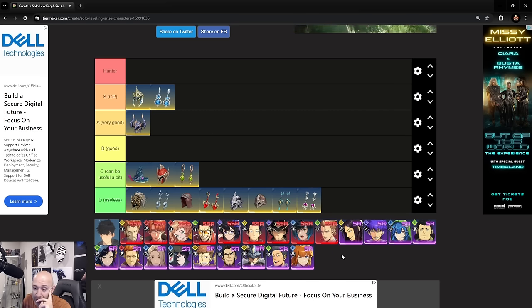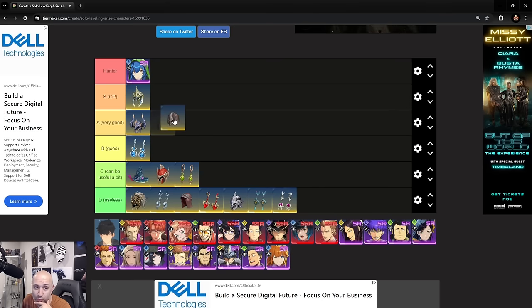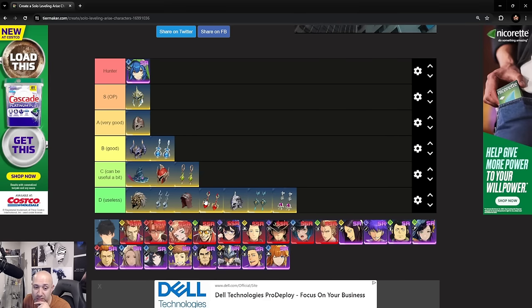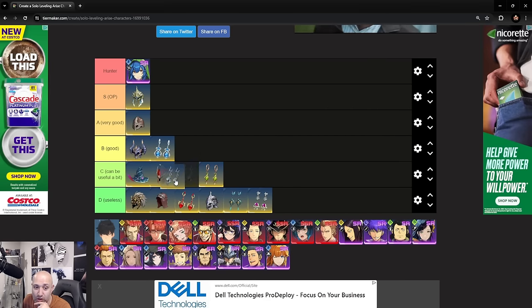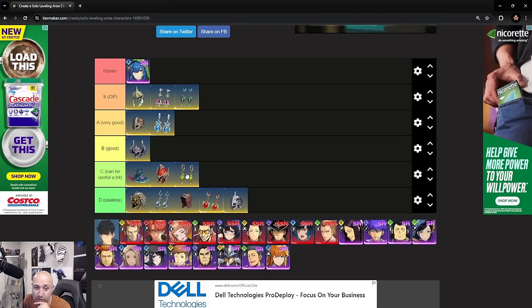Nam is a good character. Build her with the HP set first, Breaker set is another really good option, and Destroyer is a decent third option. That's the main setup for her DPS. Everything else is pretty much useless for her. A full showcase is available on the channel if you want to learn more about her.